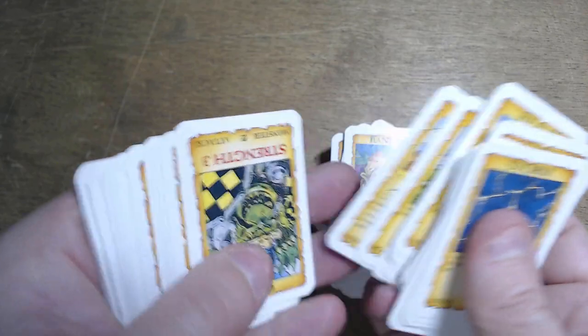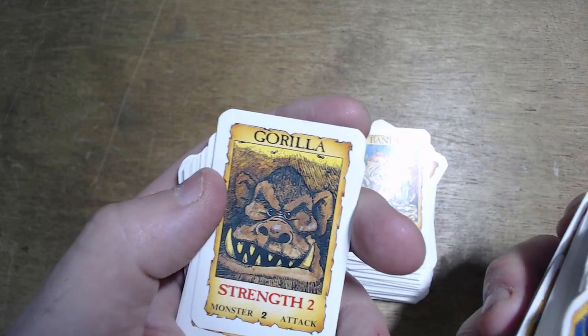Going to blast through these because we have still got tons to go. Gorilla — what are you doing? Get back in the mist. Gargoyle — really cool. One of my longest retrospectives, I think, just for the amount of content there is in Talisman.